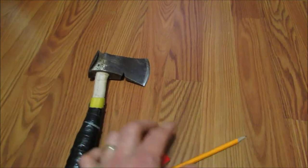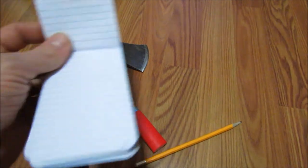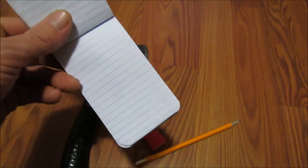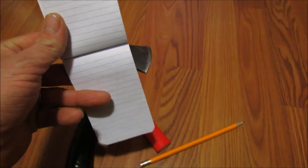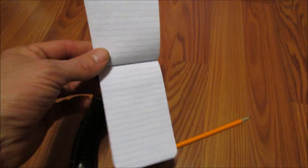The next item goes right along with the pencil, and that is a trusty notepad. This is what you're going to write down all your directions in — maybe even doodle a few landmarks so you can find your way there and back. Yeah, the notepad is one of the things I would definitely have on me.